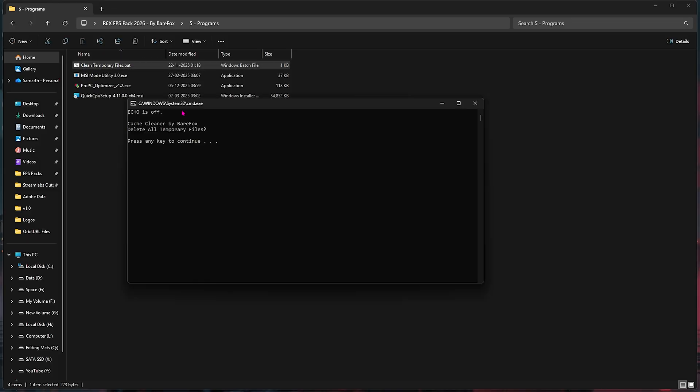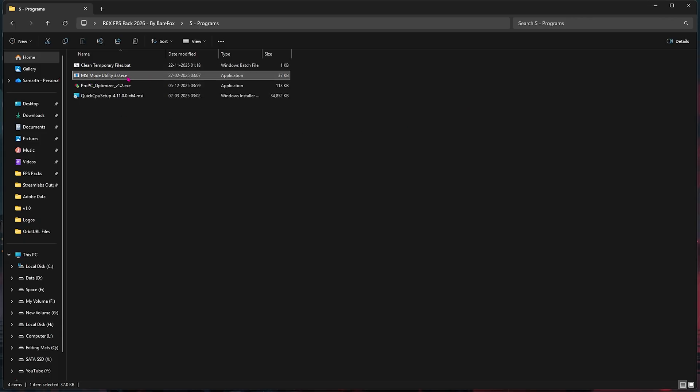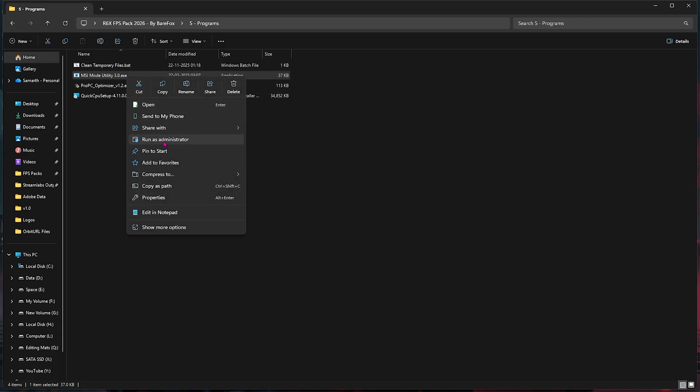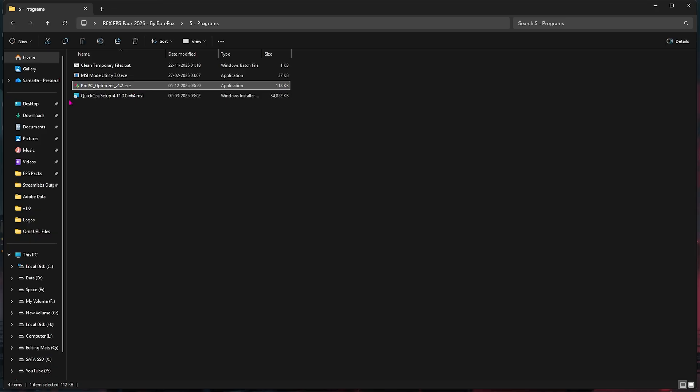The last item in the FPS pack is the Programs folder, which includes a Clean Temporary Files .bat file. Right-click and run it as Administrator, then press Enter to clear all temporary files from your PC — do this every now and then. Next is MSI Mode Utility 3.0 — right-click and run as Administrator, select your graphics card, click the MSI button next to it, set the interrupt priority to High, and click Apply. This allows your GPU to handle interrupts more optimally.